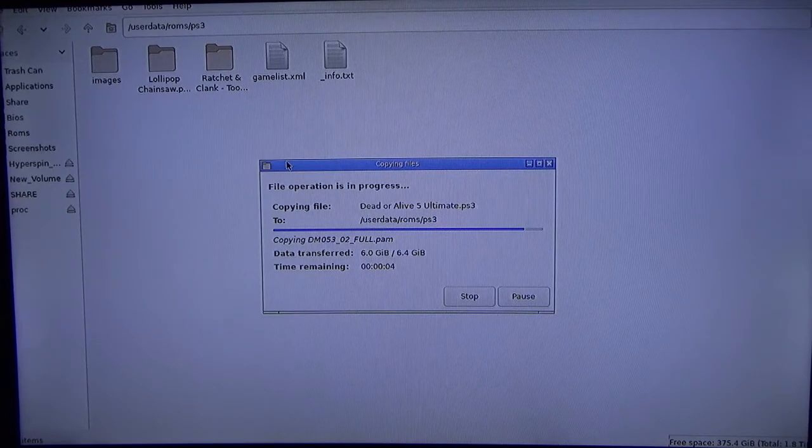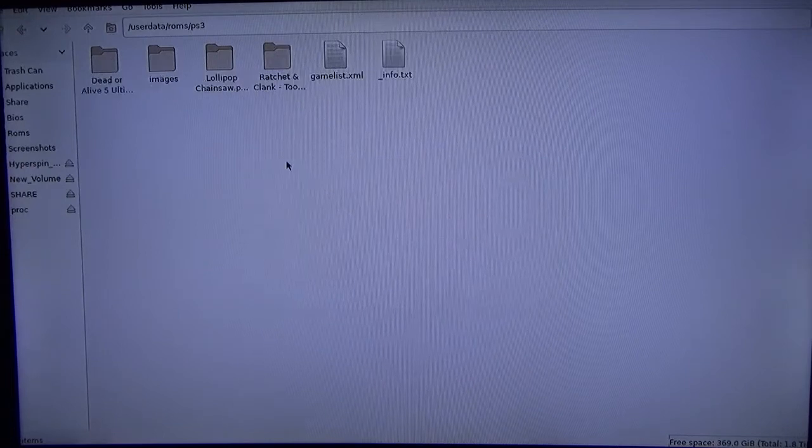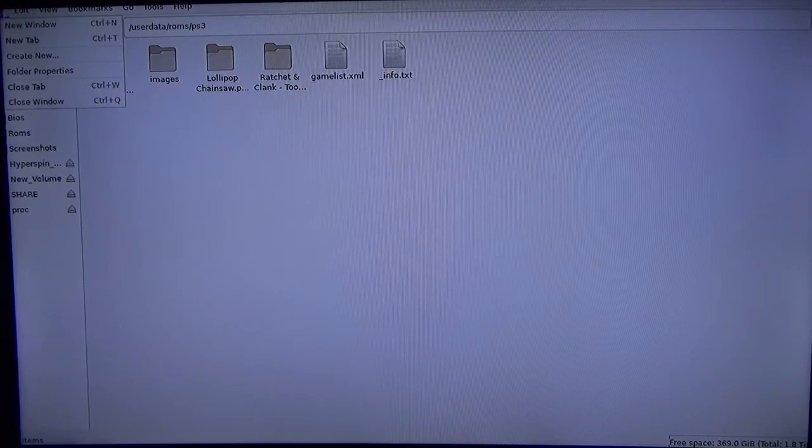There we go — transfer complete. To exit, go to File in the corner and click Close Window. Now we're going back into the Ken Hank hard drive, Batocera.